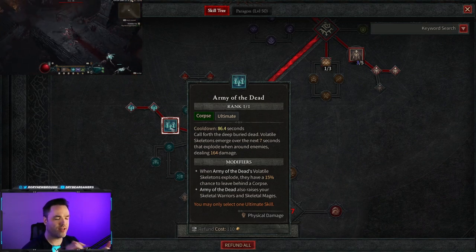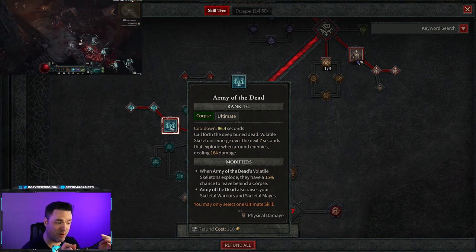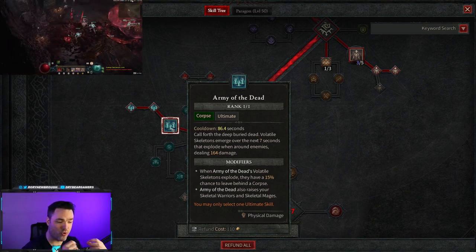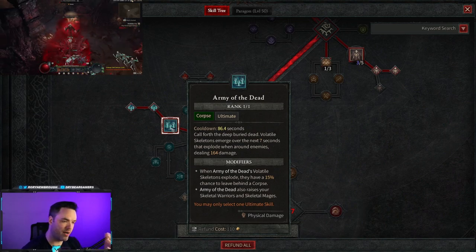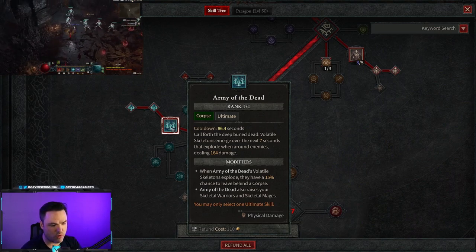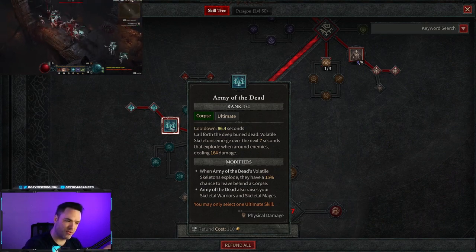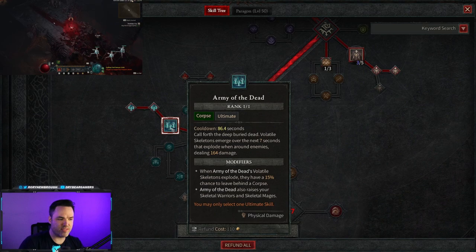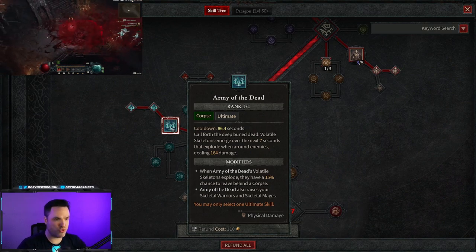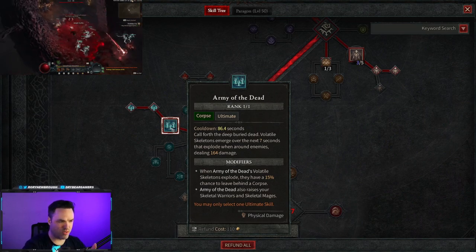Our ultimate of choice is Army of the Dead — this is amazingly good. You call forth deeply buried dead and start spawning skeletons. The volatile skeletons that rise up and explode have a chance to leave behind a corpse, and you can modify this further with gear. It also raises your chosen skeletal warriors and skeletal mages. With this build we'll choose mages and skeletal warriors that spawn corpses, so while Army of the Dead is active you get tons of AoE, distraction, and corpse generation all at once.